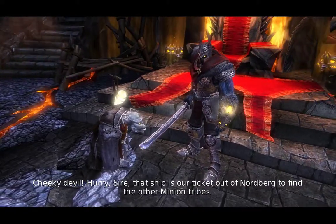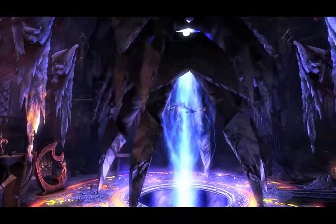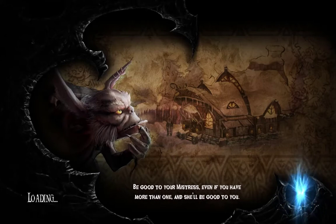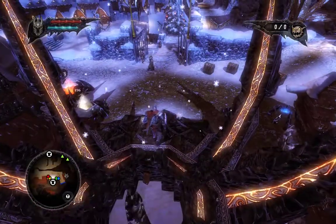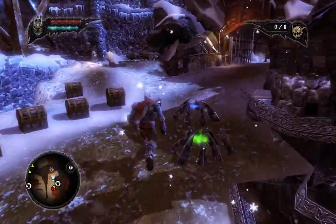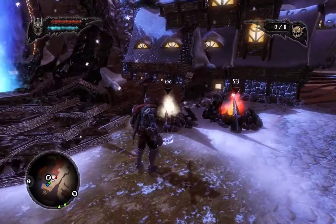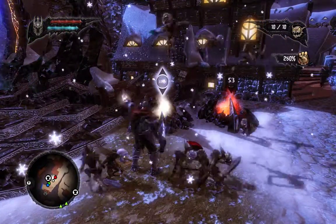That ship is our ticket out of Nordburg to find the other minion tribes. We can go back to Nordburg to push and enslave the town properly and it'll be completely in our control, and it'll give us a constant revenue flow. I think it's revenue for enslavement and life force for killing them.